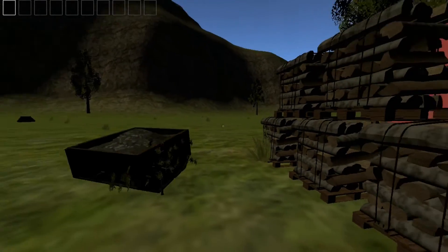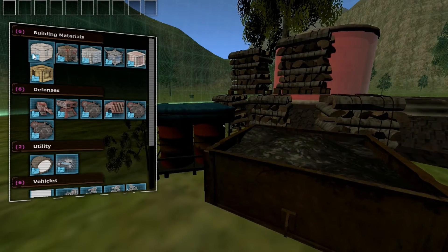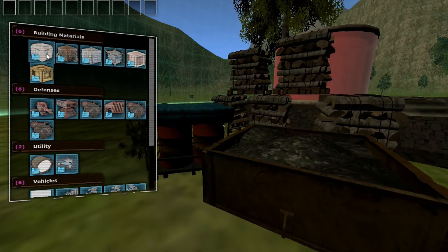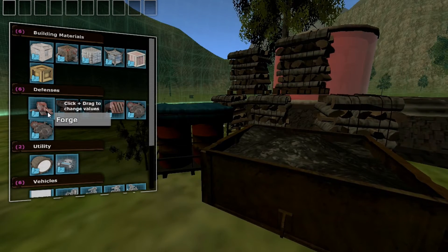You can pick materials up using E on the keyboard, and then once you're ready you hit Tab — that'll launch the window for the building materials. This is very counterintuitive, but what you do is right-click on what you want to build, so let's say a turret.